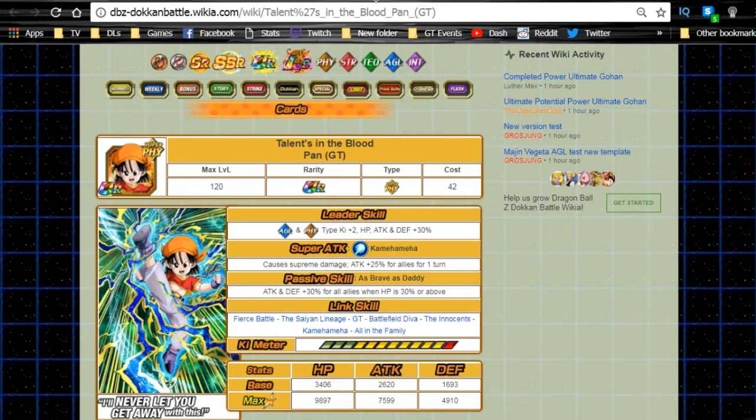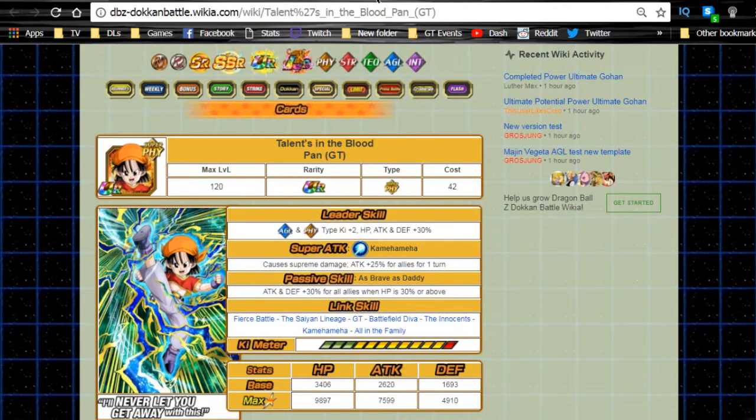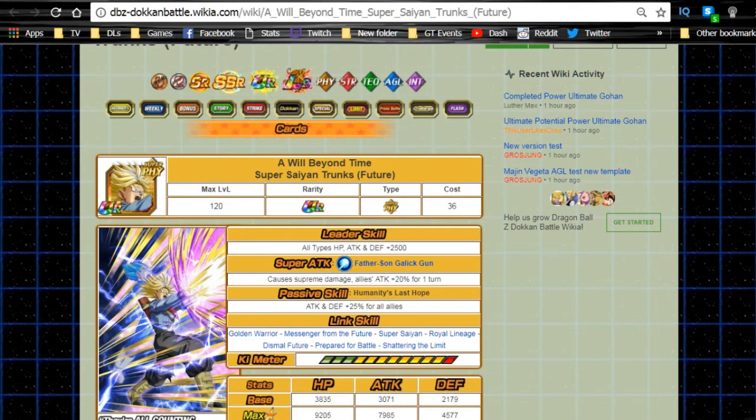Pan GT does Attack and Defense +30 for all allies when HP is 30% or above. With the amount of health you're going to have with +170 defense on both sides of the buff, you're really not going to have to worry about going below that 30% at all. She's probably a little bit better than Pandell since she's attack AND defense, meaning you'll be tanking even more. These two kind of tie - it depends on the type of team you're trying to run.